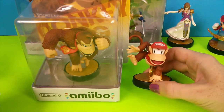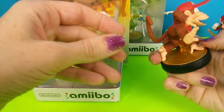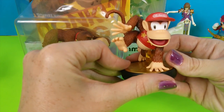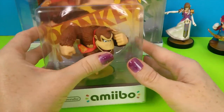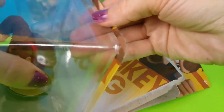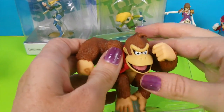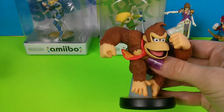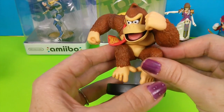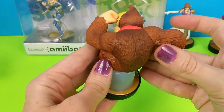Next up we're going to do the Donkey Kong characters. There's Diddy Kong. You can see his detail. They all look really nice. And we're going to open up our Donkey Kong for you. So there's Donkey Kong with his signature tie. There's the Donkey Kong. You guys need to stop monkeying around.